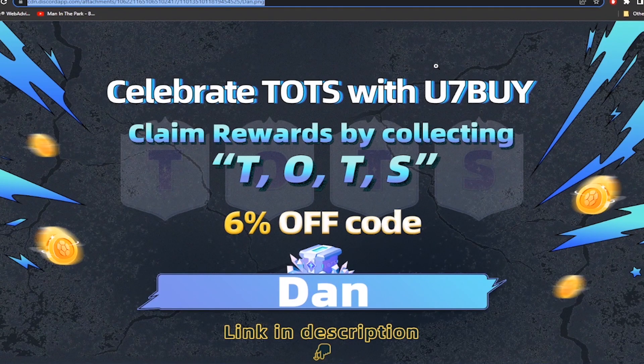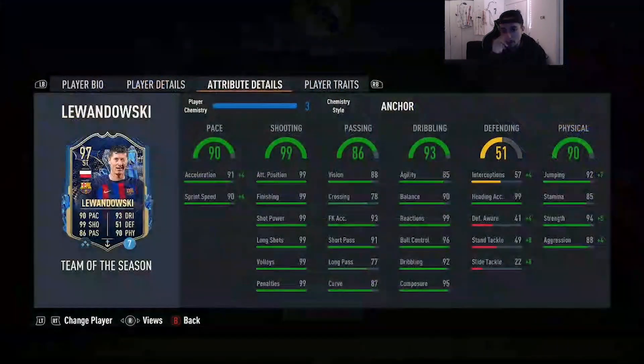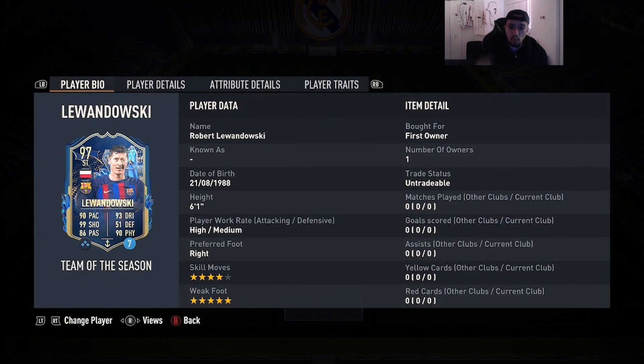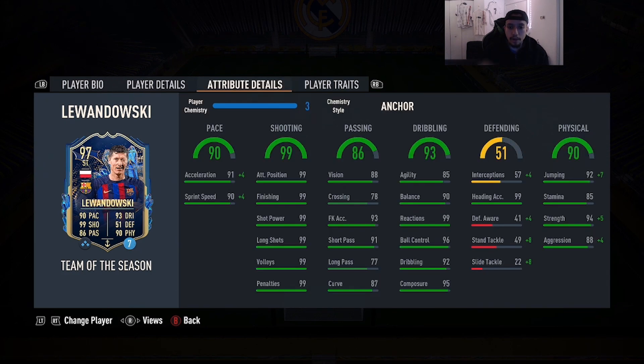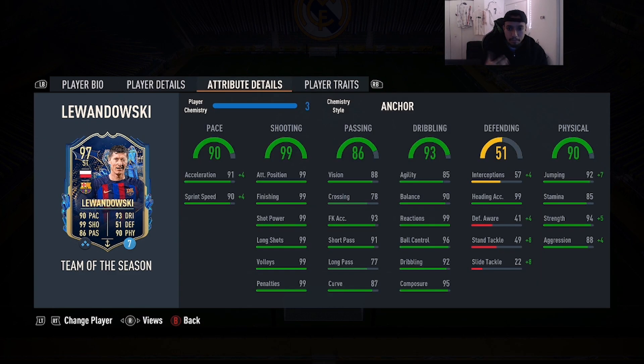Welcome to another video. Today we're going to review the 97-rated Team of the Season Robert Lewandowski. We're looking at a card that is 6'1, high/medium work rates, right foot, four-star skill moves, five-star weak foot — absolutely fire. 90 pace, 99 shooting, 86 passing, 93 dribbling, 90 physicality. He has both the finesse shot trait and the outside-the-foot shot trait, which is amazing for a striker.